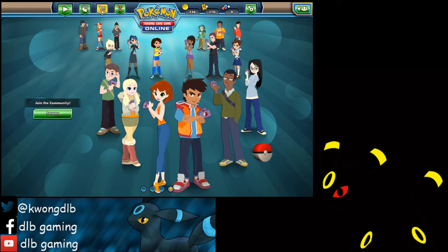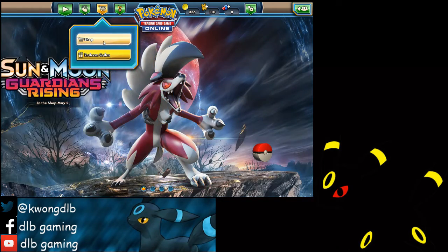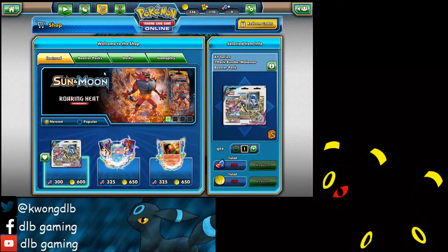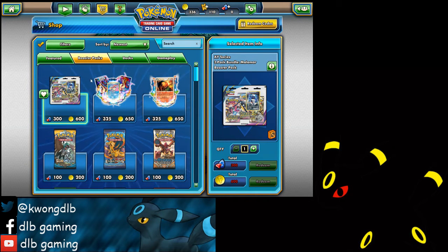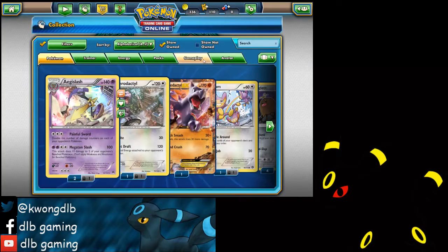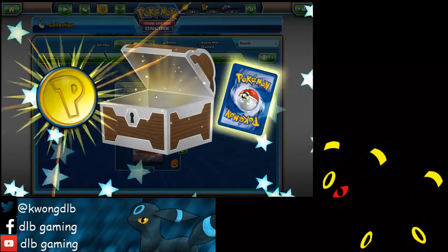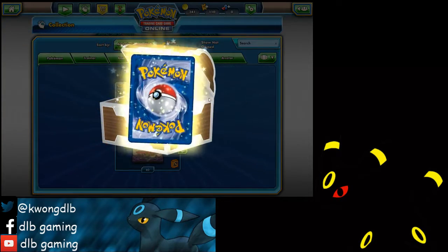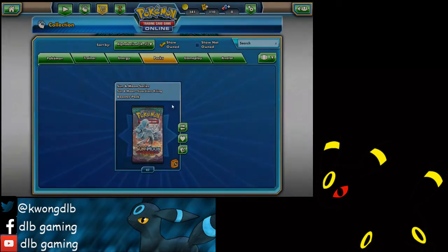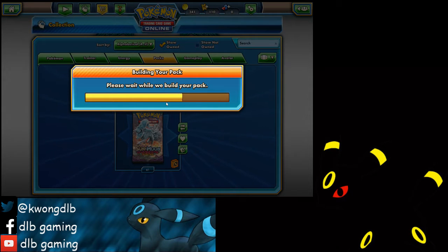Hey everyone, it's DLB Gaming here. It seems like we can start opening the Guardians Rising booster packs on Pokemon TCGO. I think I have around 50 something packs — actually no, way more than that, it's 62 packs. Let's quickly open those. But before that, I will open the chest and it's nothing. So let's start opening.